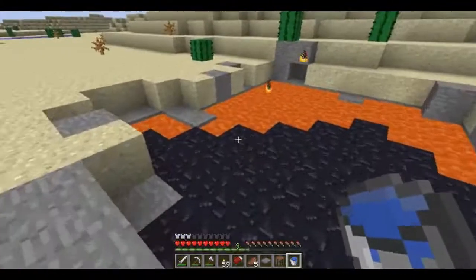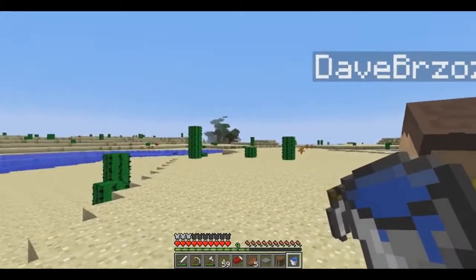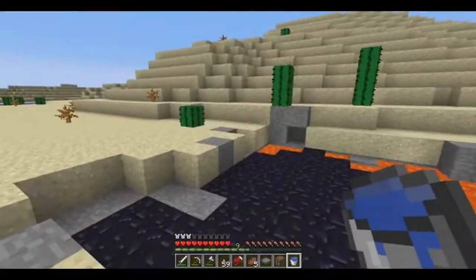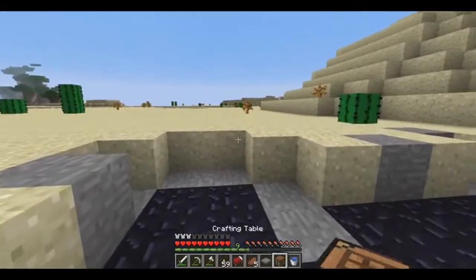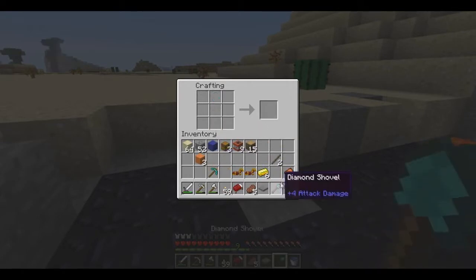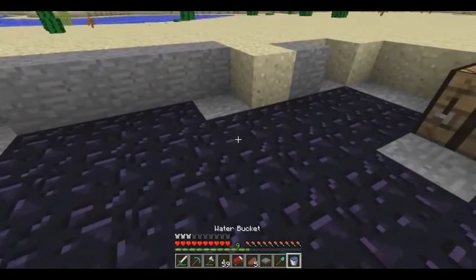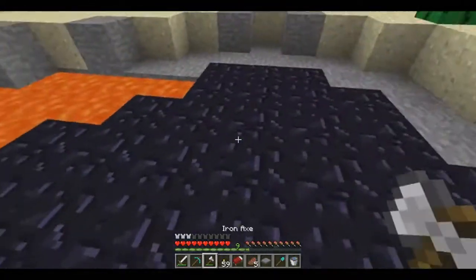Alright, sounds good. I'll go ahead and get to work on this. If you want, you can harvest some wood and some dark wood — that's a Darkwood Forest, it's a new biome. Alright, have fun with that. Sweet. I should make a shovel too, get some sand. I see a mushroom — a giant mushroom! I'm going to use a diamond shovel. Probably going to regret using a diamond shovel later, but you know what, I need a diamond shovel.